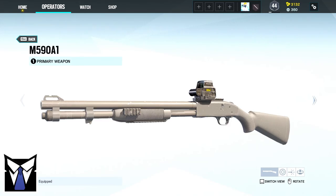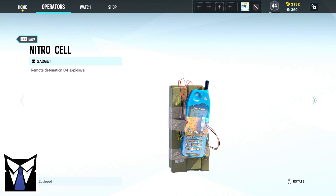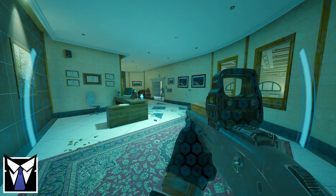As Warden you can choose between the M590A1 or the MPX and between the P10C or the SMG-12 as a secondary. His gadgets are either one nitro cell or one deployable shield. And his device Glance Smart Glasses are glasses that improve visibility in smoke while standing still.